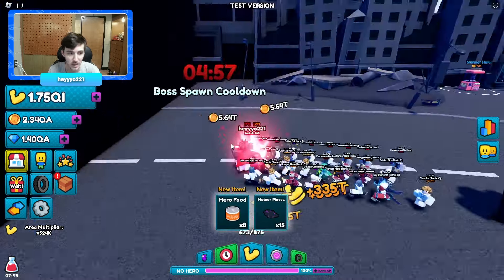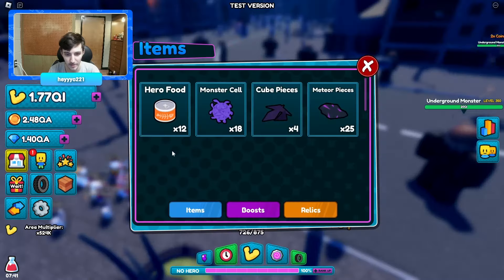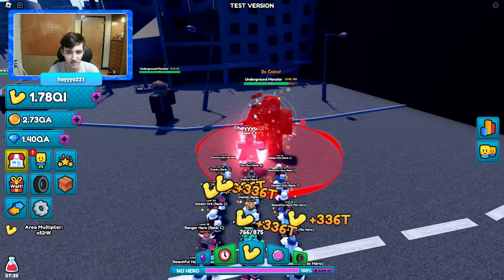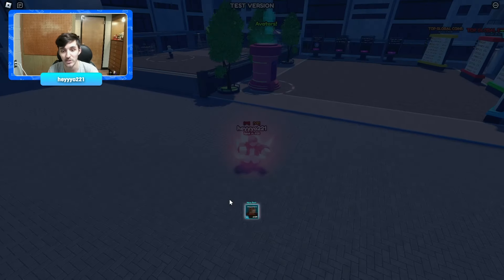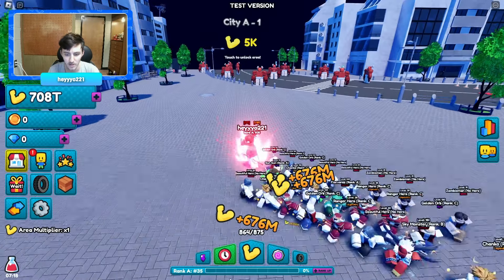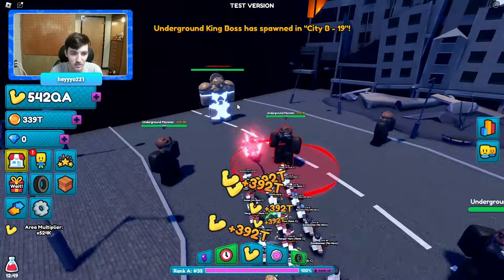He's about to be defeated — we just got some hero food, not really too much money unfortunately, just 1 QA. I probably should have put on my relic, that might have helped. I still feel like I should have gotten more than I did. Let's feed this guy one more time and then rank up. We need 500 QA for the next rank, which is going to be a while.